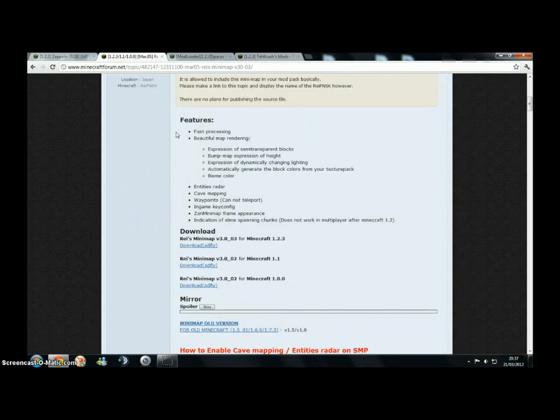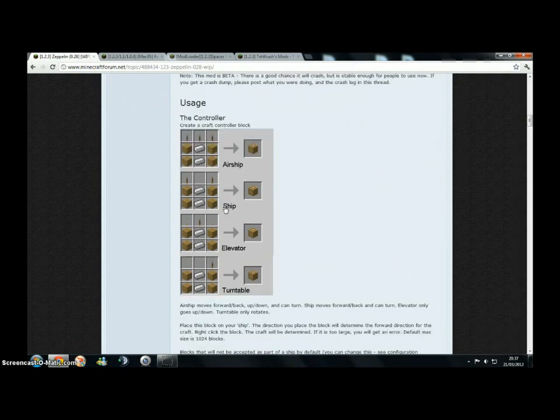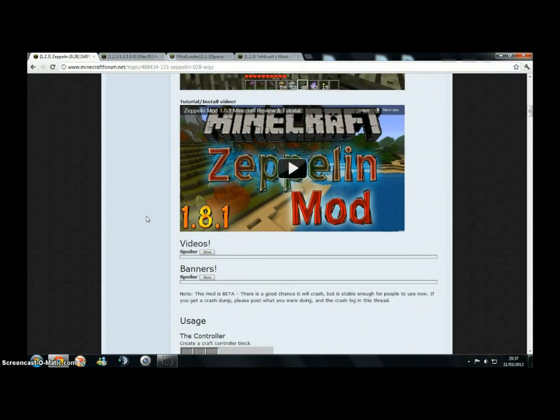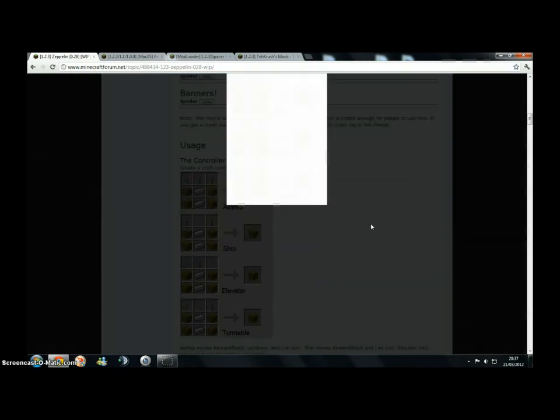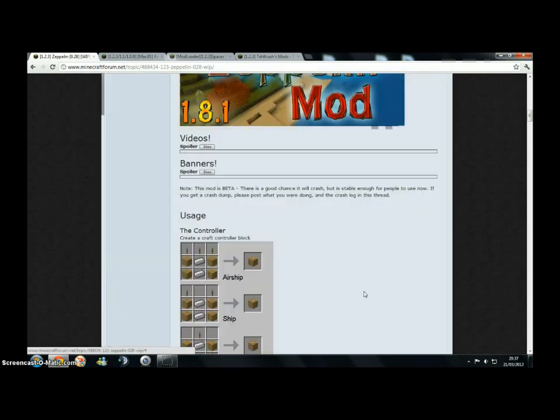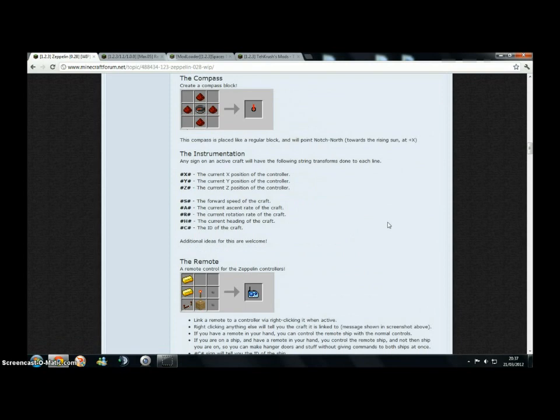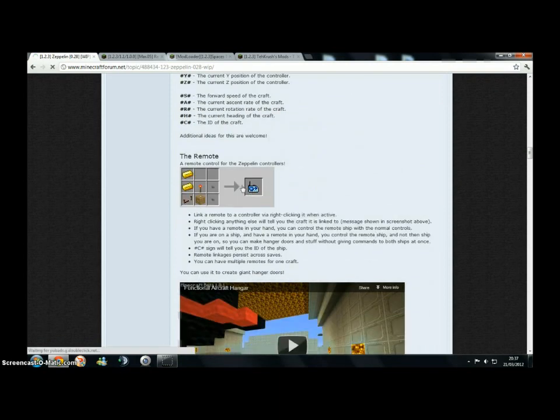What I'm going to do first is keep these up because you might want to see them. This shows you all the stuff you need to know — it shows you what you need for all the stuff. Go down on the Zeppelin Mod bit — compass and radio, well, the remote.